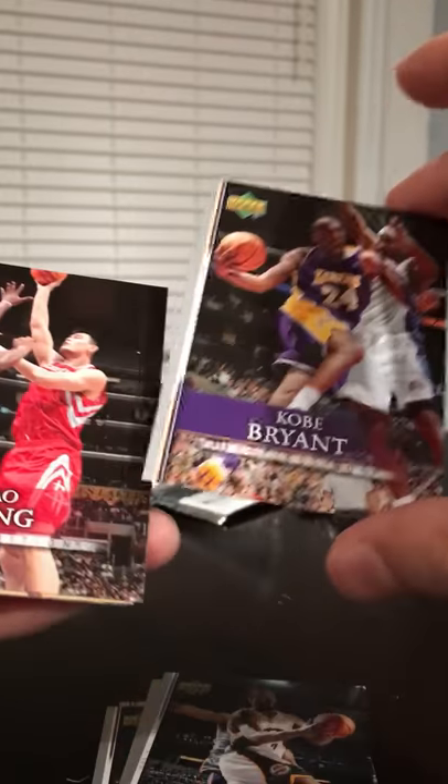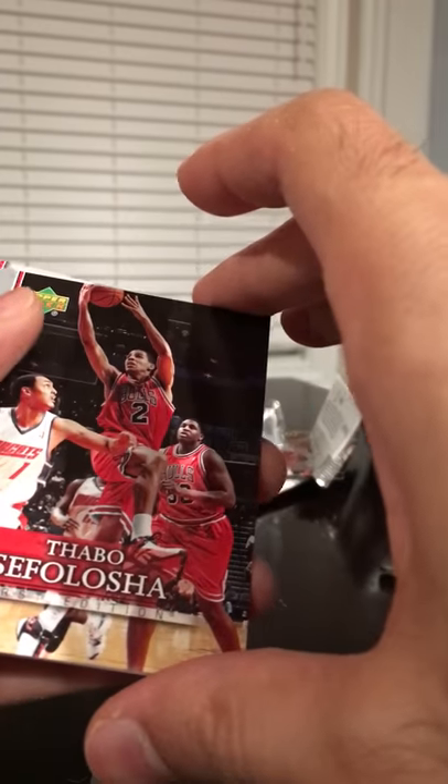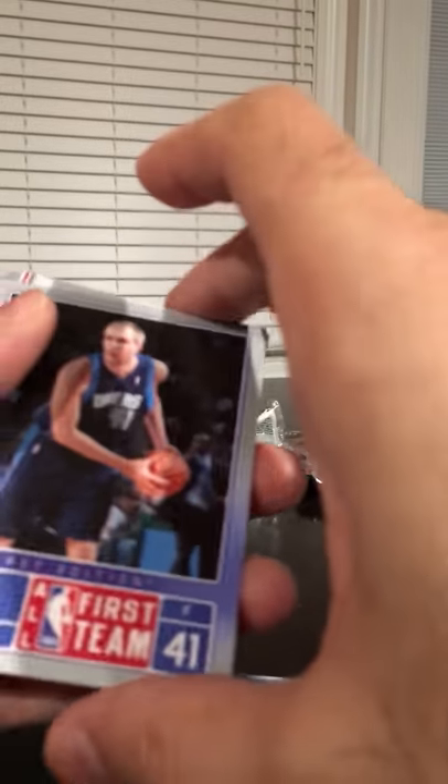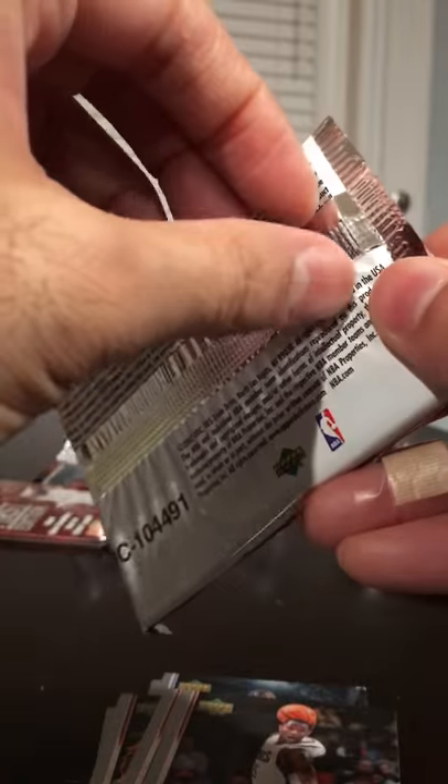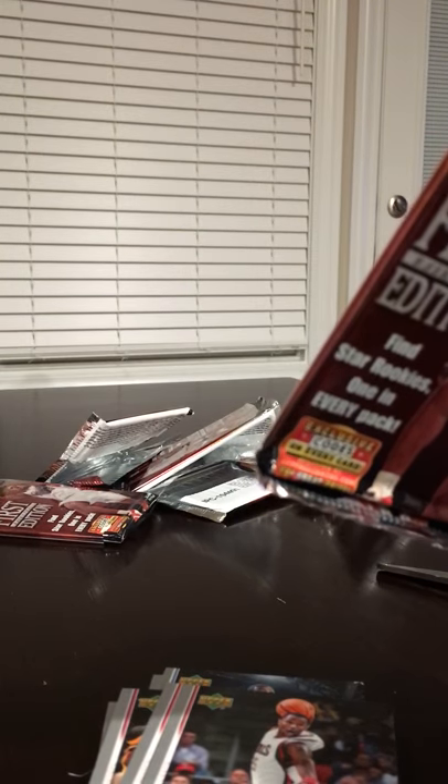Maybe we'll get lucky and pull some sort of Durant insert here. Derek Fisher, Al Jefferson, Juwan Howard, Rashard Lewis — got a Kobe, put this one on the side. Yao, Maurice Williams, got a Dirk, got a Jason Smith. We've got six packs to go — we're halfway there. We're doing pretty good so far. Really wanted that Durant rookie, so I'm pretty happy about that.